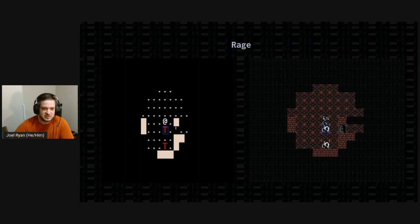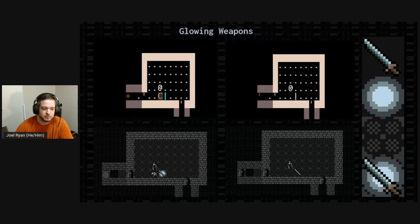Rage in SIL in the ASCII is displayed by tinting the colors of the monsters red, but we couldn't tint the colors of the tiles, so instead we just swap out the floor and wall tiles. Similarly, glowing weapons are tinted blue when the type of monster they're good at slaying is nearby — sort of like Sting in Lord of the Rings. Quirk implemented a three-layer system with the floor, the glow, and then the weapon tile, and that's how we ported that functionality.